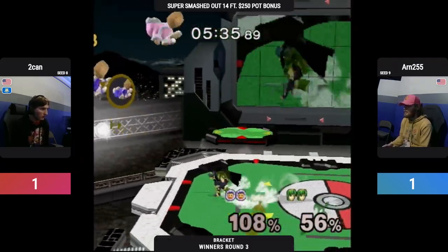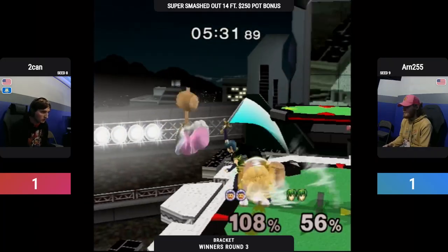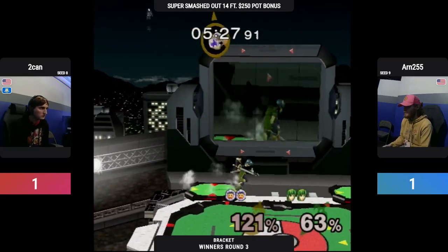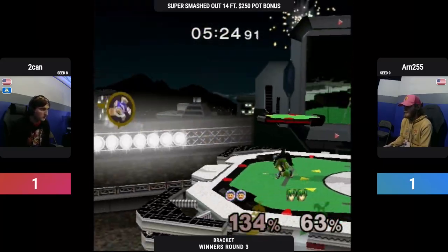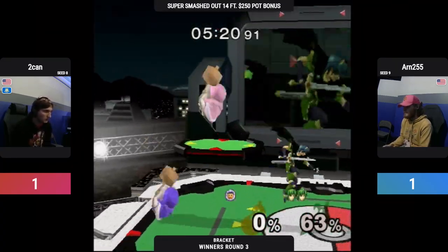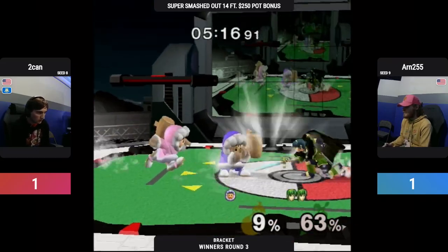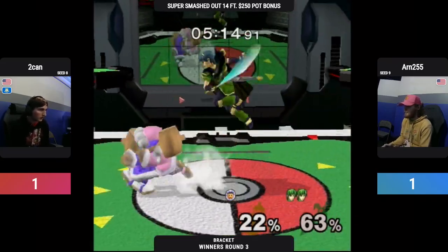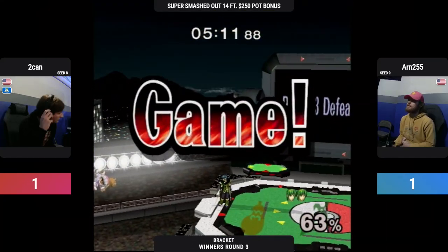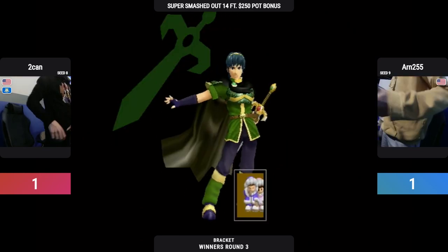For Arn, she can't drop that. She'll drop up there on to the lift — she'll grab it. That is the stock. Tipper — have to move. And that is the game. Arn turning it up at the end, taking it in very similar fashion.